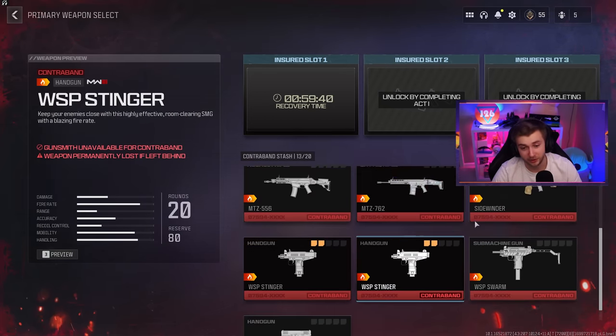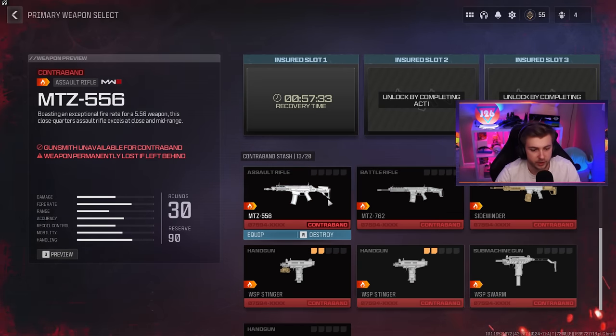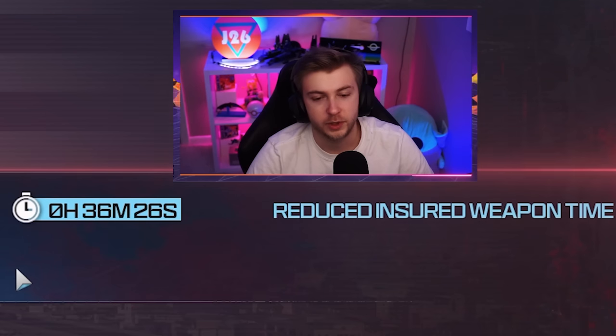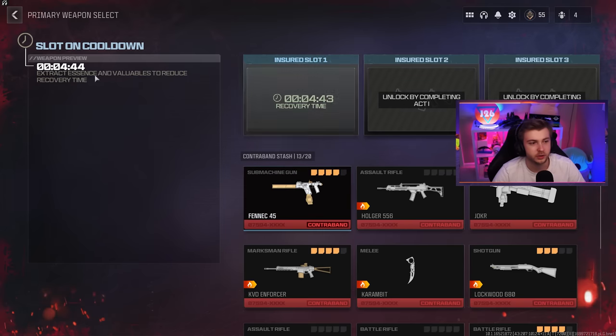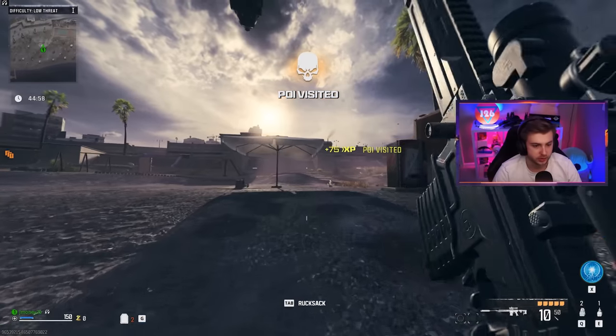We can hop into another game and get a bunch of kills. I hate this — I'm going to speed run the fuck out of this. After a quick game, hopefully we'll have our insured slot back. We got a half hour taken off of it. We have four minutes left — I'm going to wait it out. This is so dumb. We're back to the same bullshit. Let's hope we can actually do something this time.